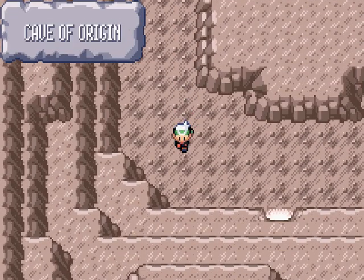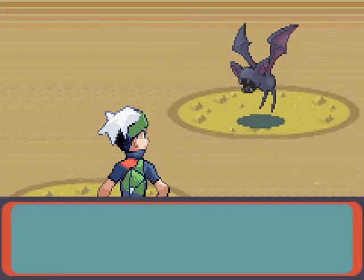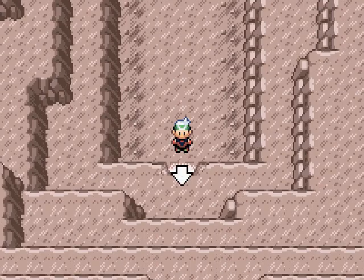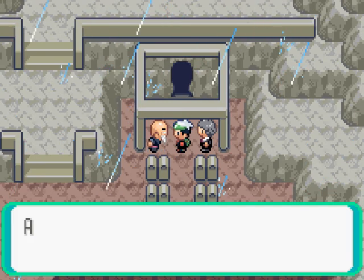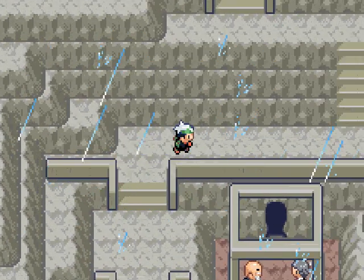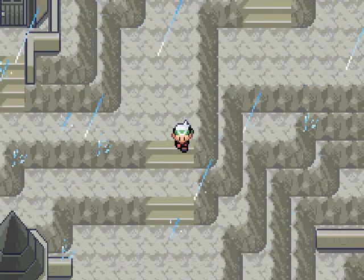Alright, guess we have to go back out then. I did not know there were Zubats in here, and these animations are taking way too long. Go home — the Sky Pillar. I'd never been there — I wonder where it could be. Wallace gives some additional dialogue about the Sky Pillar.